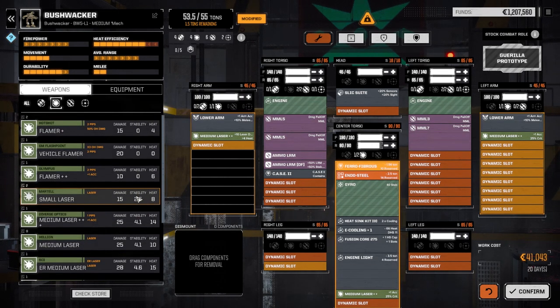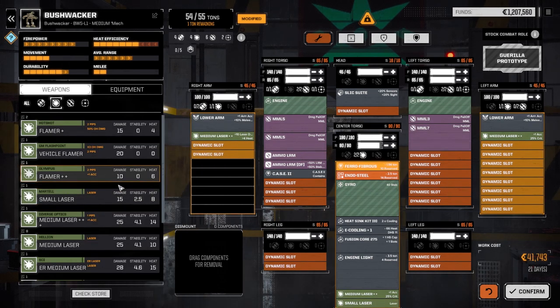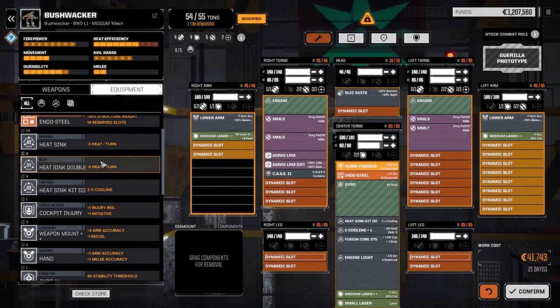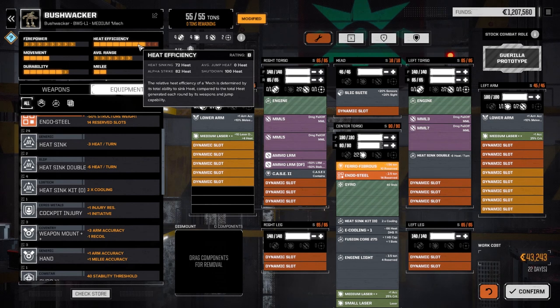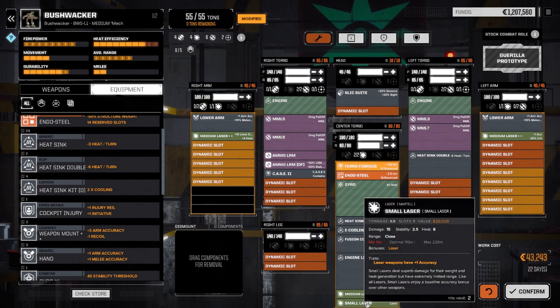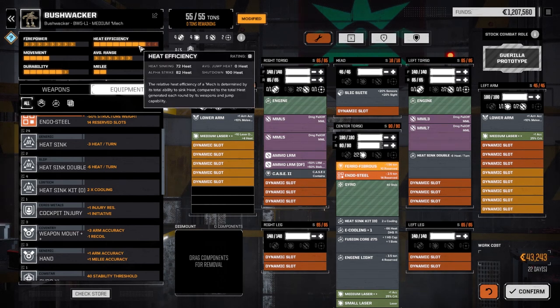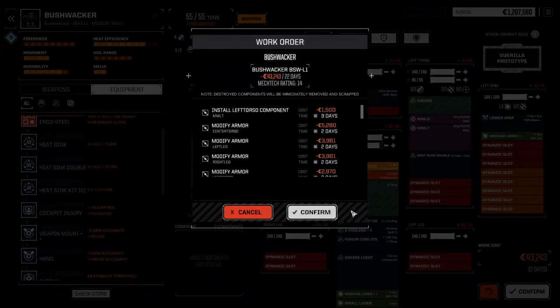We could drop a small laser in the CT and then a heat sink. Heat is at 82, but if we don't include the small laser — which is 8 heat — since we're not going to be firing it most of the time it'll be about 72-74, so only about a 2-heat sinking difference. That's pretty good. We're going to run this loadout and see how it works. Let's confirm — 22 days.